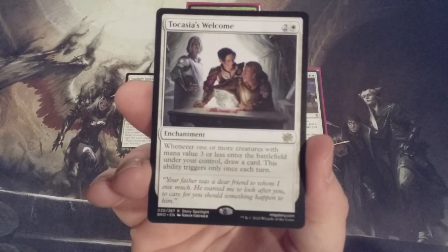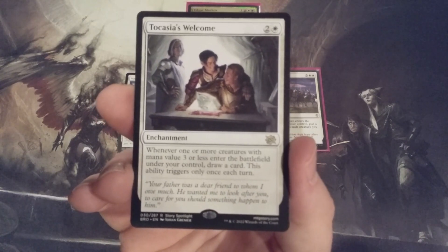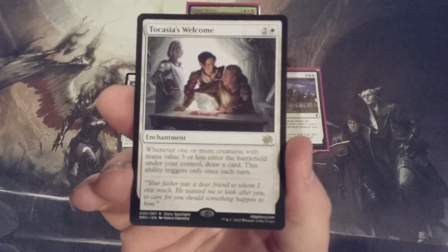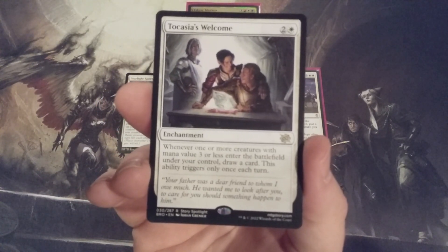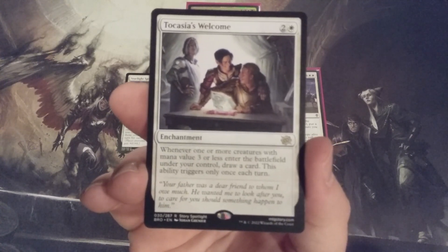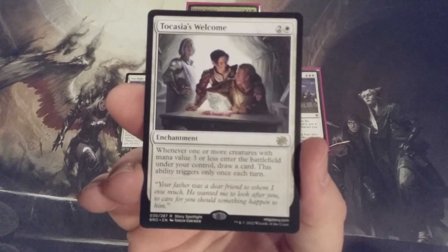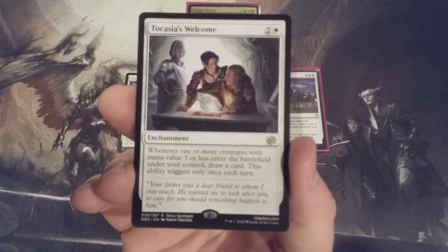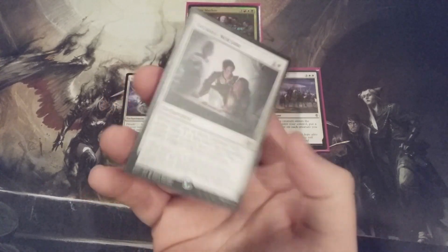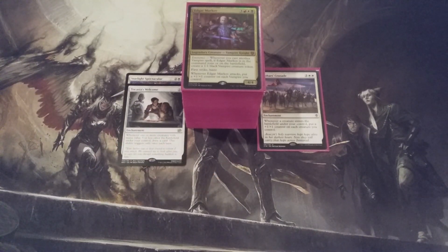It's okay that it only triggers once per turn. As long as we keep casting vampire creature spells during our turn, we're going to replace one of them each time through Tokasaya's Welcome. This will help us get more cards into our hand — hopefully more vampires — which allows us to cast more vampires, creating more tokens with Edgar, building a much bigger vampire army as quickly as possible. Tokasaya's Welcome helps us maintain tempo and keep cards in hand.